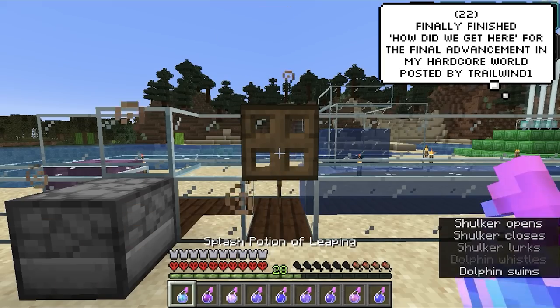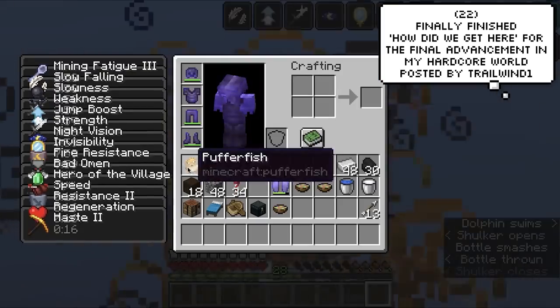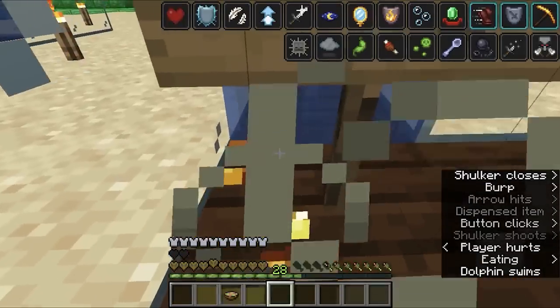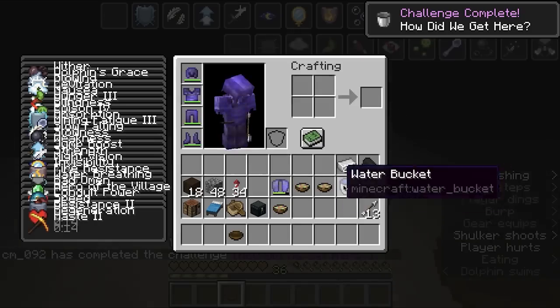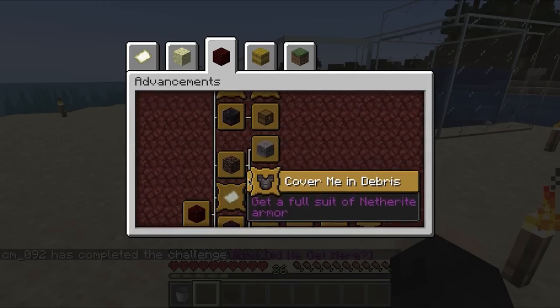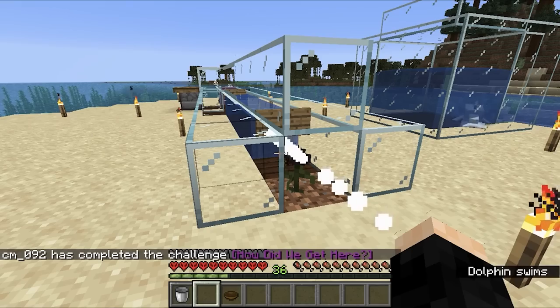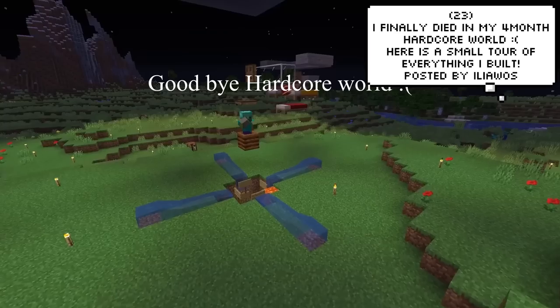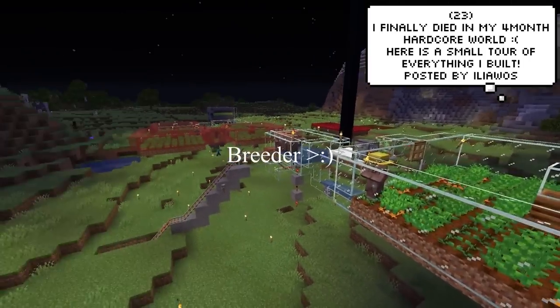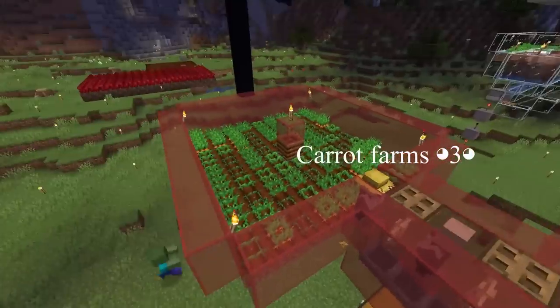Trail Wind 1 finally finished the 'How Did We Get Here?' advancement. On a sadder note, Elia Wasp sadly died and lost his 4-month hardcore world, and this is a small tour of everything he built. There are some amazing things on display.